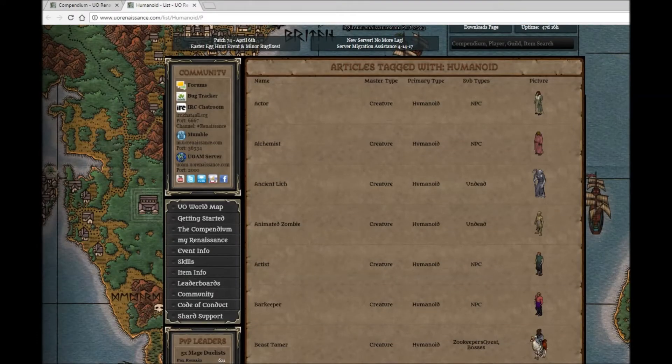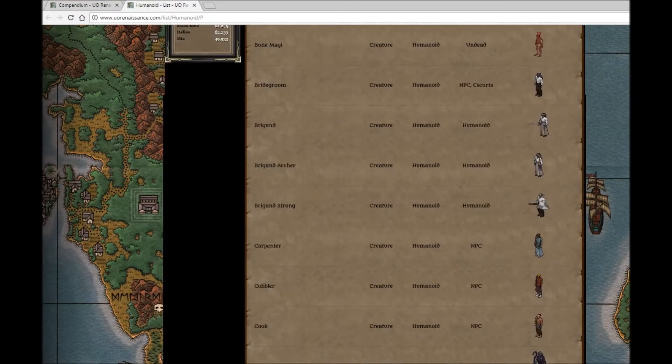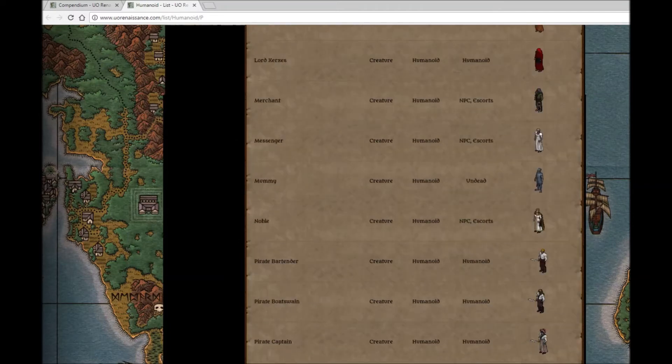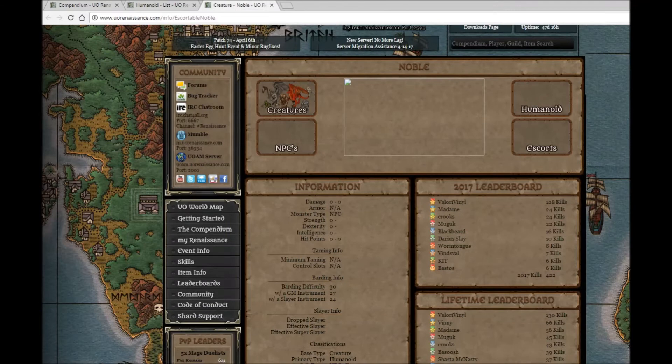There's actually very little info about them on the website, and I'll show you exactly what's missing right here. On the website, the compendium is pretty much the central location where you can find a lot of links to get information about what's in the game.